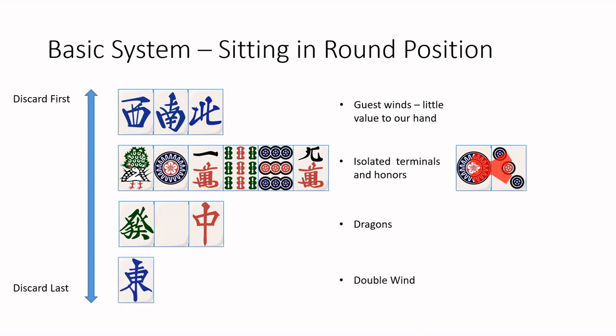Lastly is the double wind — east in the east round east position, south in the south round south position. The reasoning for this is pretty clear: being worth two Yakuhai just makes sense to have it be held on longer.